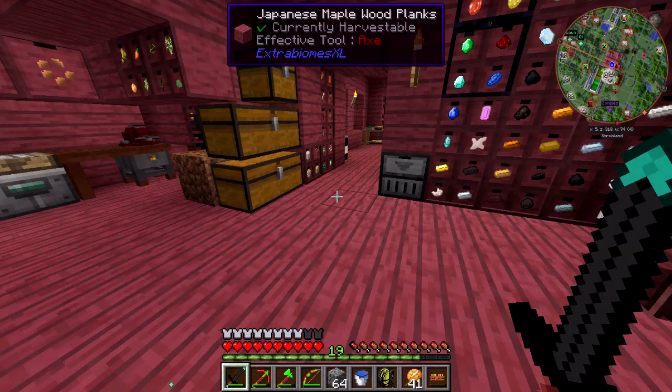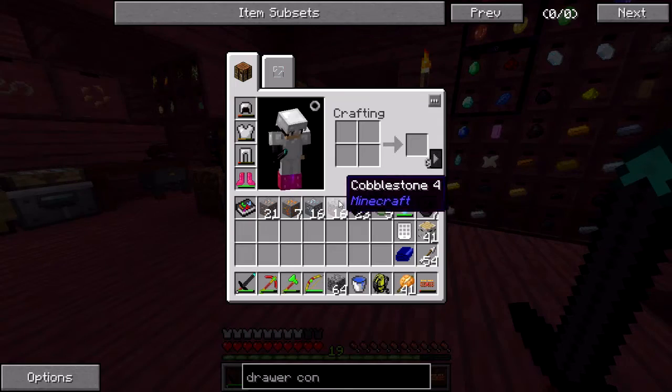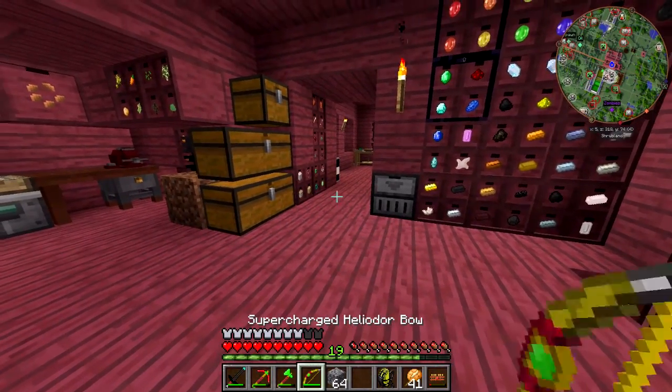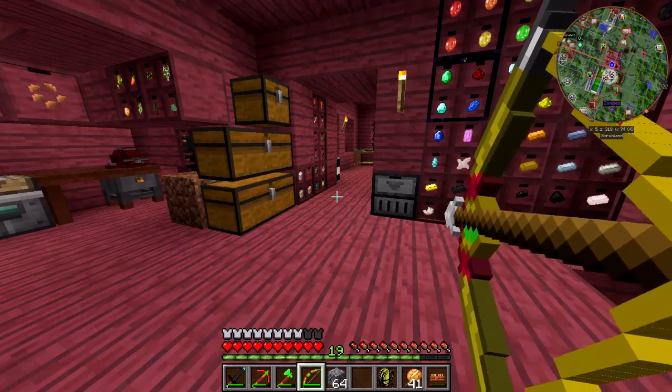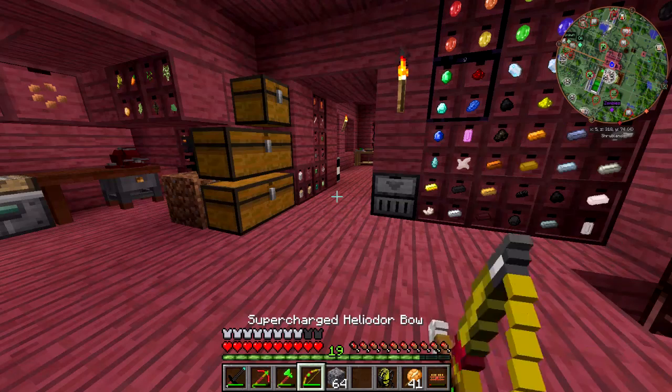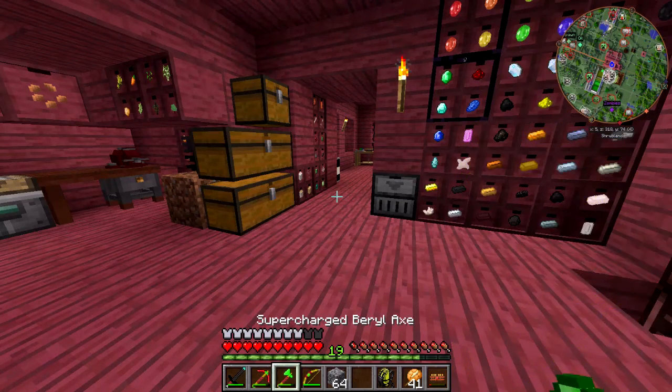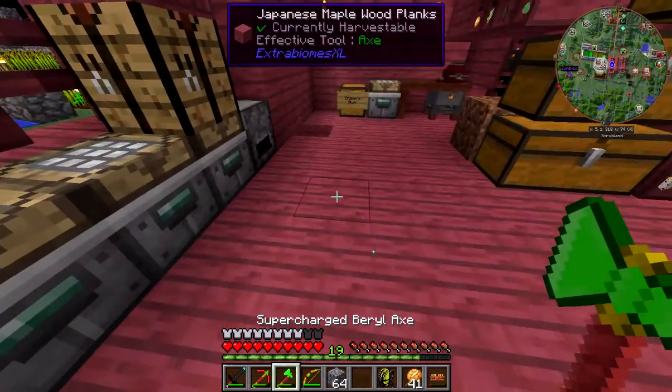Hello everyone and welcome back to Modular Mayhem. I think I've finally got this next version of Gems ready to go, just going to do a little bit more testing here. The bows are all fixed up — their textures are correct, and they have variable draw speeds. You can see the Heliodor draws pretty fast; if you were to make something like a flint bow, that would draw pretty slowly.